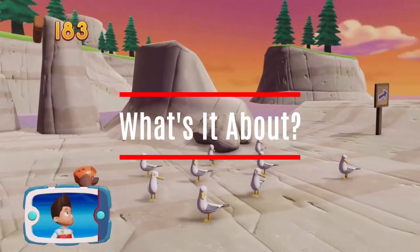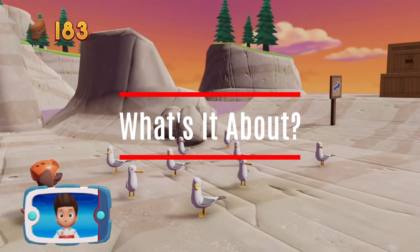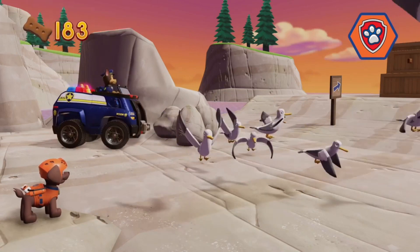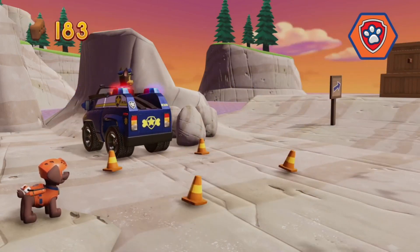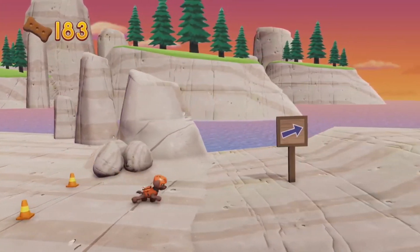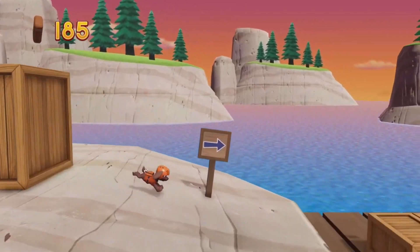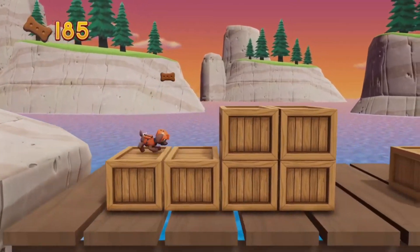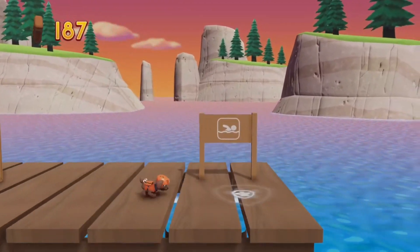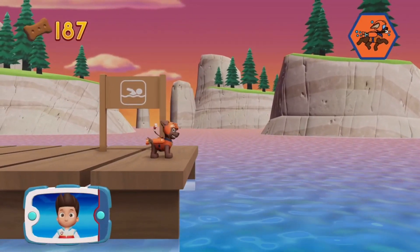Paw Patrol on a Roll was the first Paw Patrol video game on consoles. It's developed by Taurus Games and published by Outright Games, and this game features the core original eight members of the Paw Patrol including Ryder and characters like Everest and Tracker. You basically have to save the day in Adventure Bay across a variety of missions using each of the different pups and their unique abilities to rescue friends and save the day.